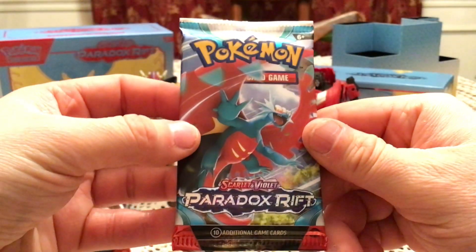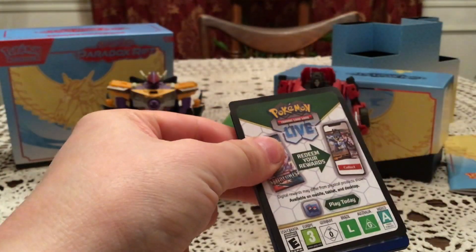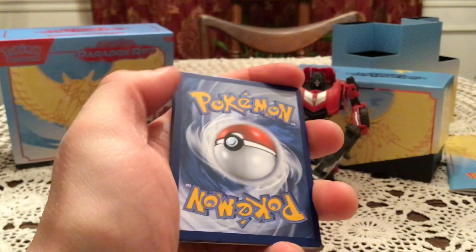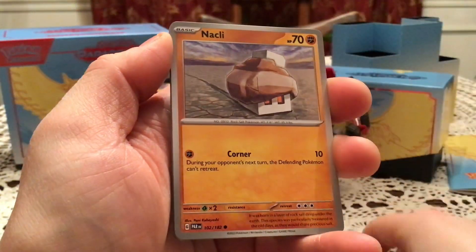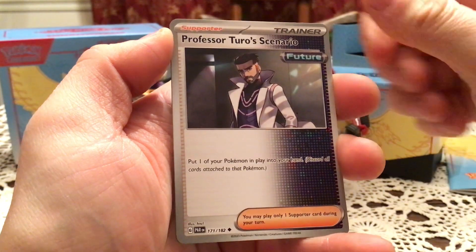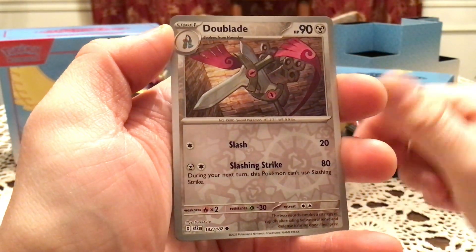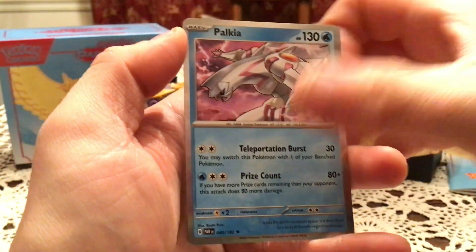Now the star of the box on this one — the Roaring Moon pack. Next code. We'll start this one with a Jirachi, Nacli, Parasol Lady, Porygon 2, Earthen Vessel, Professor Turo's Scenario, Iron Jugulis. We have a Wo-Chien and Doediale for the reverses and a Palkia for the holo.